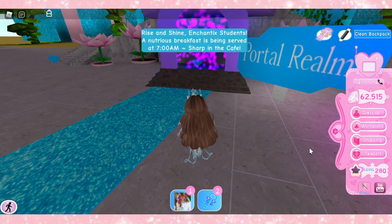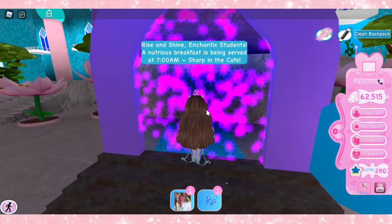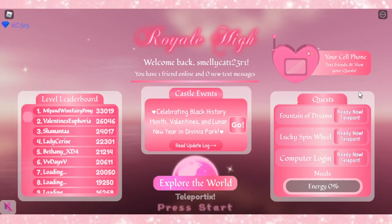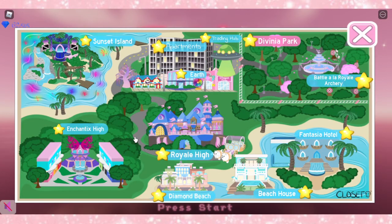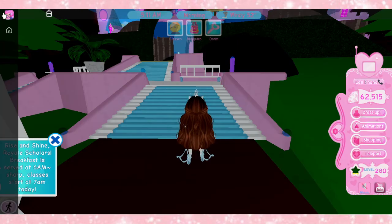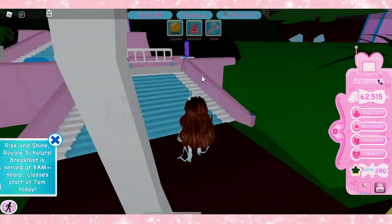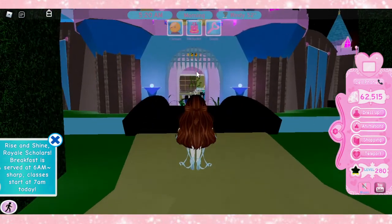However, if you do get into the server and there are people there, what you want to do is come to the 'Portal Realms' part and just get in. It's going to teleport you to the arrival area. What it's actually doing is teleporting you to a new private server because you asked to be teleported to a different server. Now just go into whatever realm you want — I'd go to Royal High to farm, for example. As you can see, there is literally nobody here, so this is like getting a free private server all to yourself.